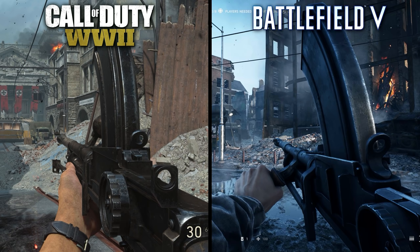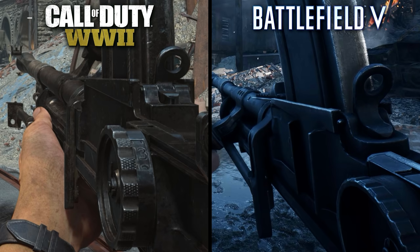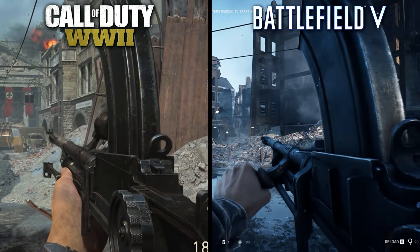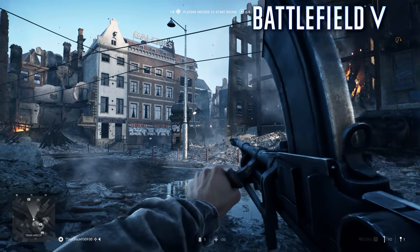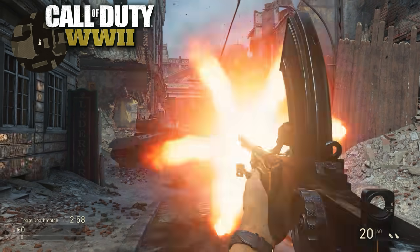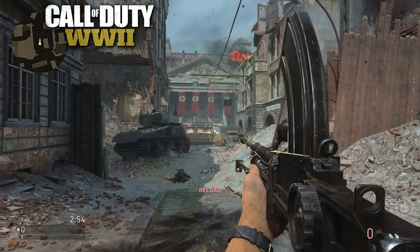Next, we have the Bren light machine gun. Here, we can see that the Call of Duty model looks more worn down, with scratches along the magazine and a much duller metal appearance. But the real difference I want to point out is the significantly different rate of fire. The Bren in Battlefield fires at nearly twice the speed, which is more consistent with the real-life counterpart. This is very unusual for Call of Duty, especially considering past games in the series have featured the same weapon and had it firing at its normal rate of fire.